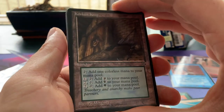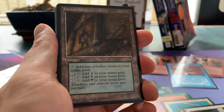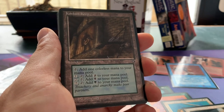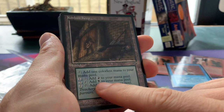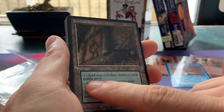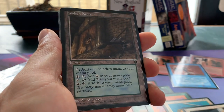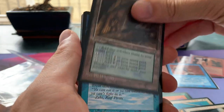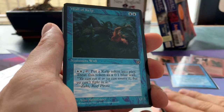Then we've got Karplusan Keep — again, a very exciting idea: these triple-mana lands. But unfortunately they cost two mana and tap for one black, or two mana and tap for one green. If it would just be one plus one plus one for each color, this land would be much much better — it would basically be like a filter land. But unfortunately, nope.